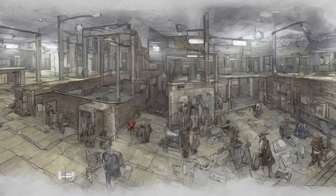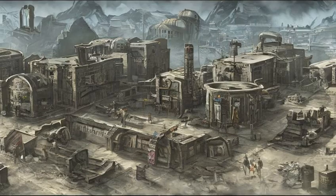The building has three levels, including the basement, first floor, and second floor, with raiders filling the halls and rooms. There are also a few traps, such as bottle cap mines and machine gun turrets.